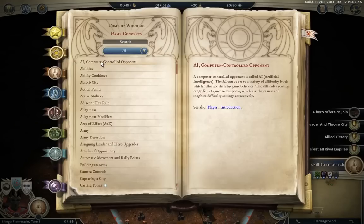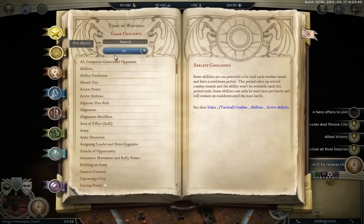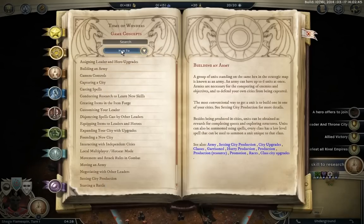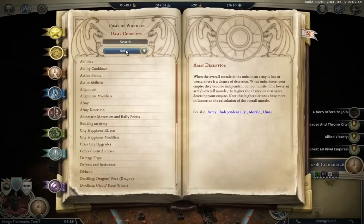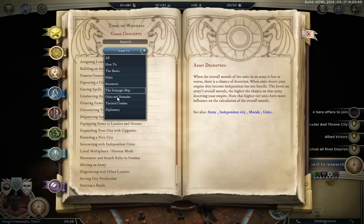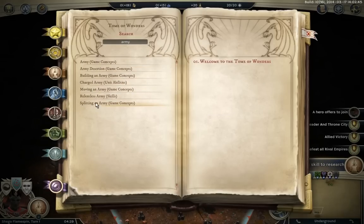Next we go on to the overall mechanics: you have the AI, abilities in-game, ability cooldown, and you can sort these. So you have the how-to — how do I cast a spell, how do I build an army — and the basics. Ability cooldown is a basic, units, abilities are on top of units, army desertion works with morale, and you've got a lot more options. You can also type things in — so if we type in army, building an army should come back. There it is: building an army, game concepts.